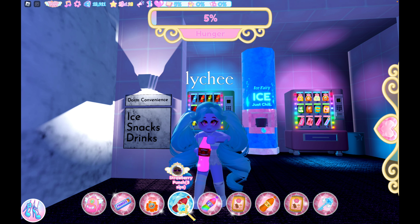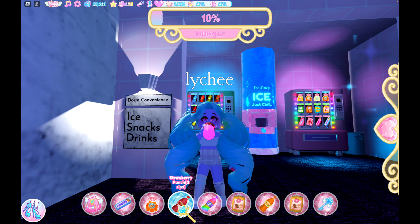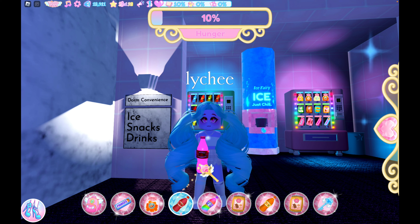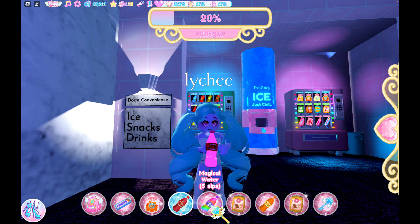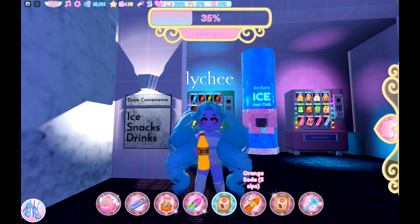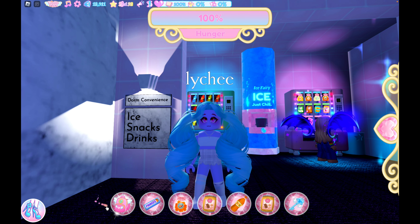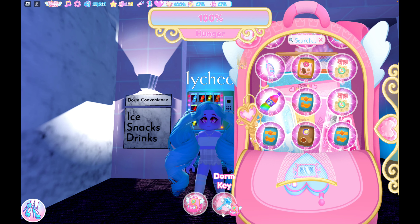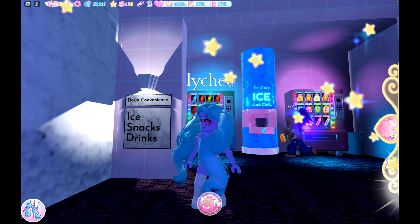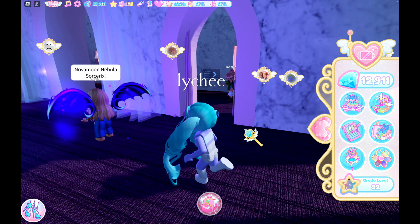One thing that confused me when I started: this strawberry punch has three sips — when you click the bottle again, now it's two sips. So you're gonna have to keep pressing it in order to finish the item, which can be slow, but it is what it is. Filling the self-care bars is a great way to get experience and level up more quickly. My hunger is at 100% — I usually just toss uneaten snacks back into my bag. Onto the next thing: hygiene. I'm gaining so much experience just from feeding myself and we're at 86%. If we shower, we'll be good.